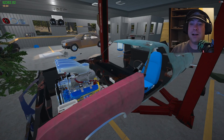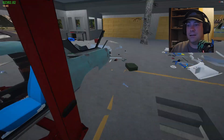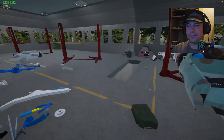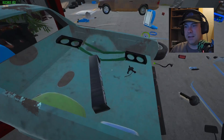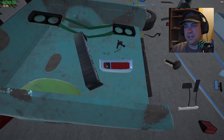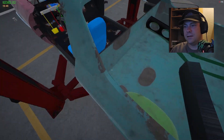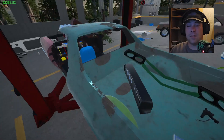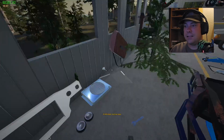I guess let's start with taking out the things I put in. Headliner, let's get that out of there. Everything else back here does not matter. That's a taillight. That's the inner fender well. Man, I'm going to have to paint this thing. Okay, we're not going to worry about any of that for right now.